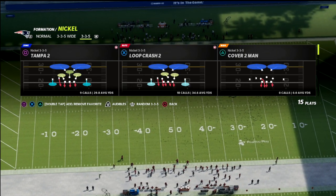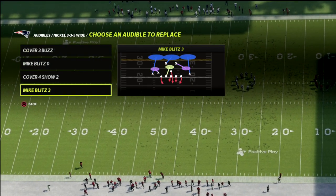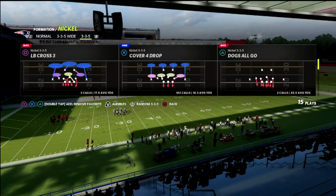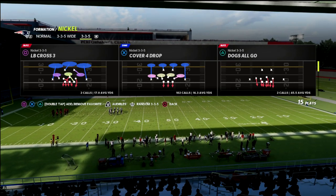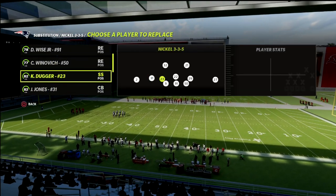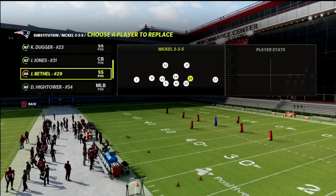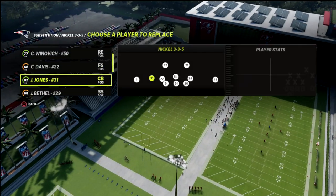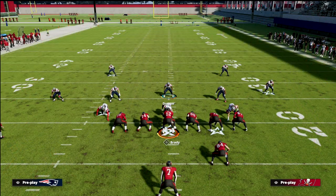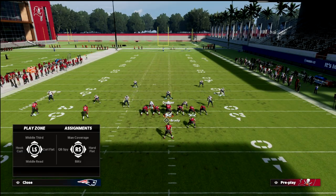With the 46 playbook we're talking about 3-3-5 wide. The audibles you want to have are Mike Blitz 3 and Cover 4 Show 2 — those are the audibles you want. You want to come out in 3-3-5 normal, and ideally you want to put safeties at the linebacker spots, because it will allow better adjustments, better speed, and better coverage reactions.